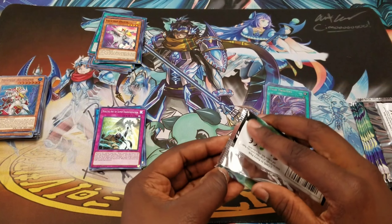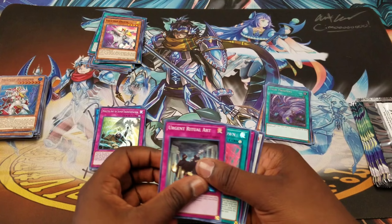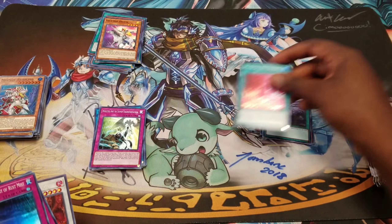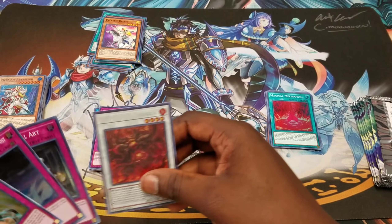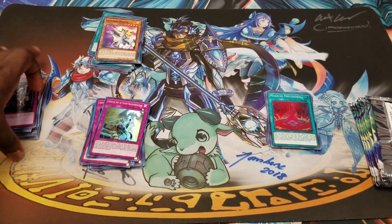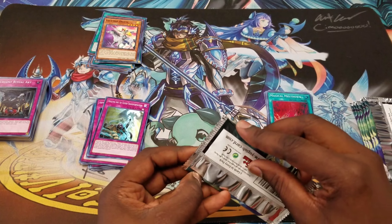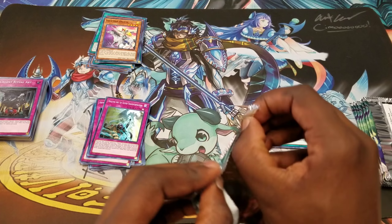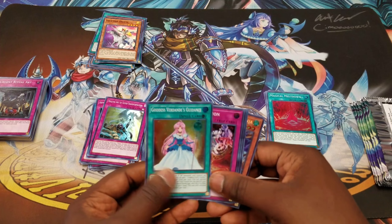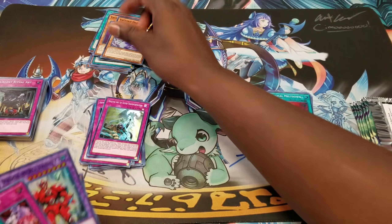I need Azathoth. I'm happy! I think you're getting your deck — to be honest I think you'll have your deck today. You got the Azathoth, the Outer Entity Niarla. I need both of them — I'm trying to build Necroz.